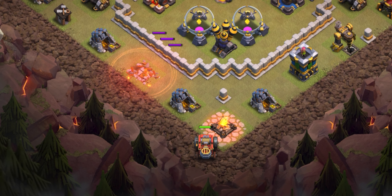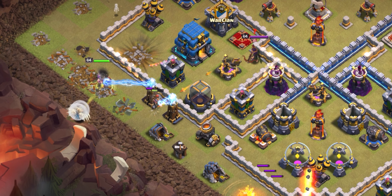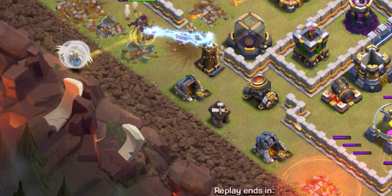After the traps are tested and it looks like there are none here, the goal of the flame flinger is going to be to take down this compartment and ultimately that multi. The main thing to watch out for when using the flame flinger like this is mortars, because they can reach it. Quickly, we're going to deploy our queen up here, then a lone balloon to test for any air mines, then all five healers, then a baby dragon to funnel off the top corner.